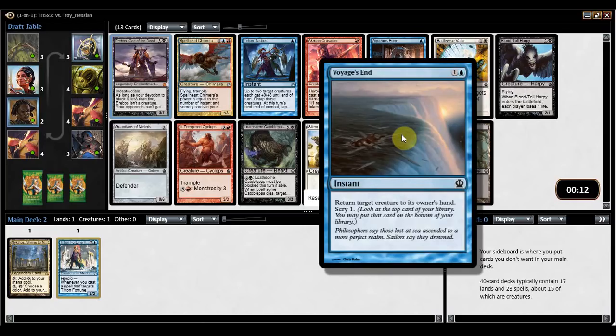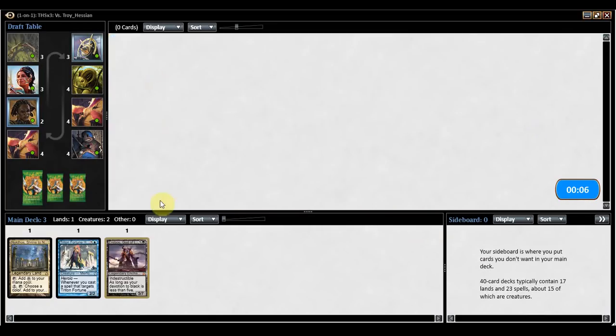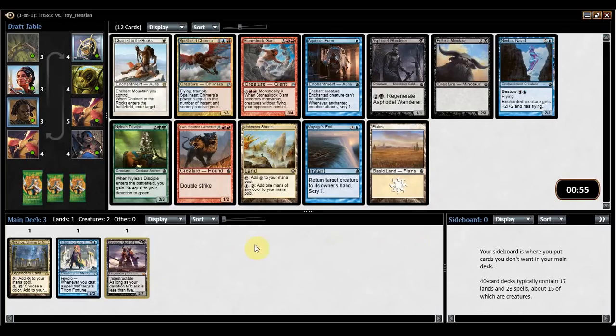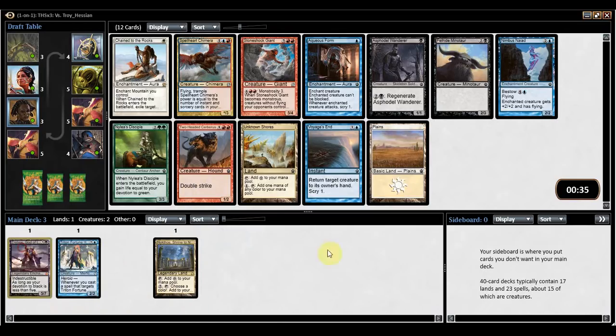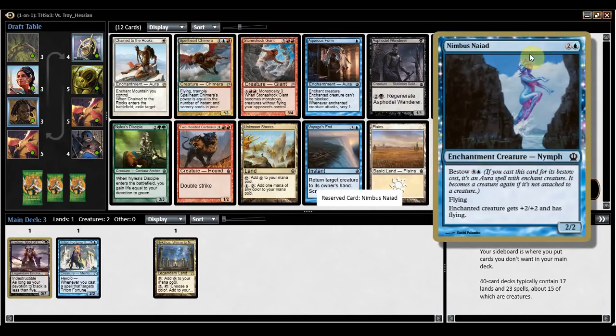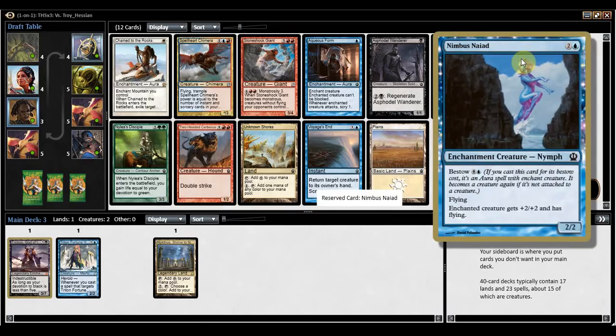Voyage's End is also a frontrunner for one of the best cards in this pack — it's just very good. Bounce spells are great when your opponent's using all their mana, especially against Monstrosity: spending eight mana and you bounce it in response, you just completely waste your opponent's turn. Looking at the blue spells, I don't care for either of the black cards, even though they make Erebos better. I'm going to take Nimbus Nyad over Voyage's End. It's a 3-mana 2-2, but you're more interested in bestowing it, giving a creature plus-two plus-two and flying. When the creature with Nimbus Nyad dies, you get Nimbus Nyad back — a really cool Bestow design. Also a combo with Triton Fortune Hunter.